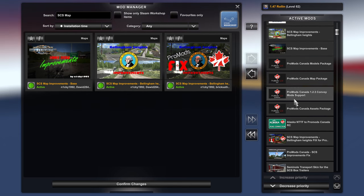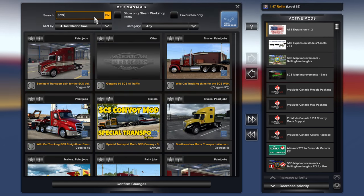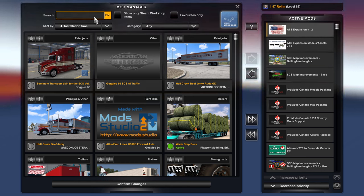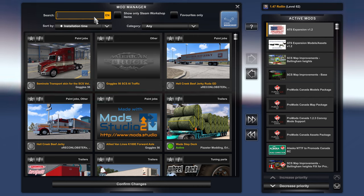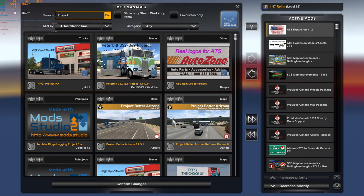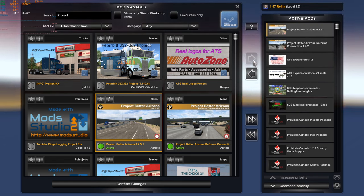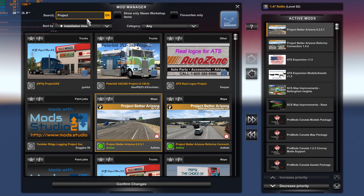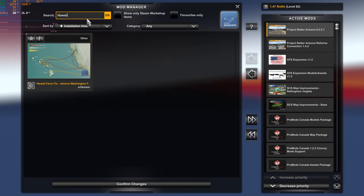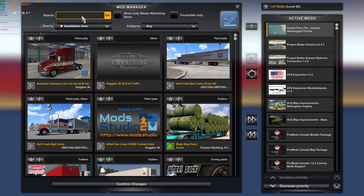Next up, we have the Recon Lobster Expansion Models — we already have that, so we'll put it back to the top. After that is his expansion — ATS Expansion, back to the top too. After ATS Expansion, we need Project Better Arizona. The first one is the connections, and then the second one. After that we want Hawaii — we'll type in Hawaii and throw that in there.